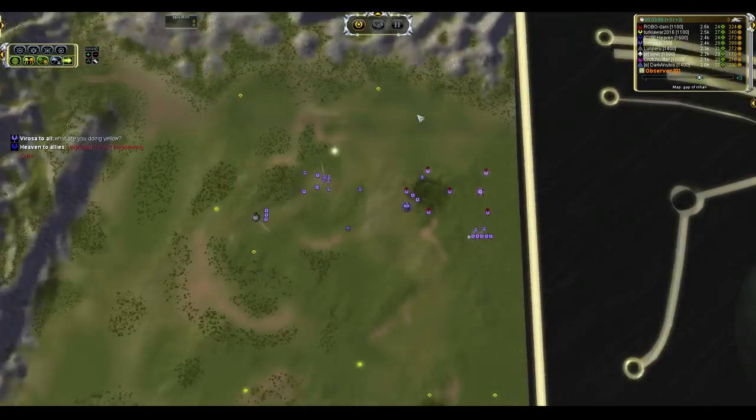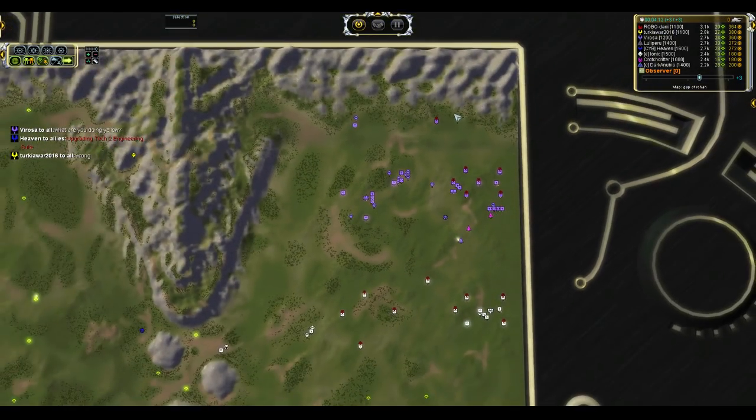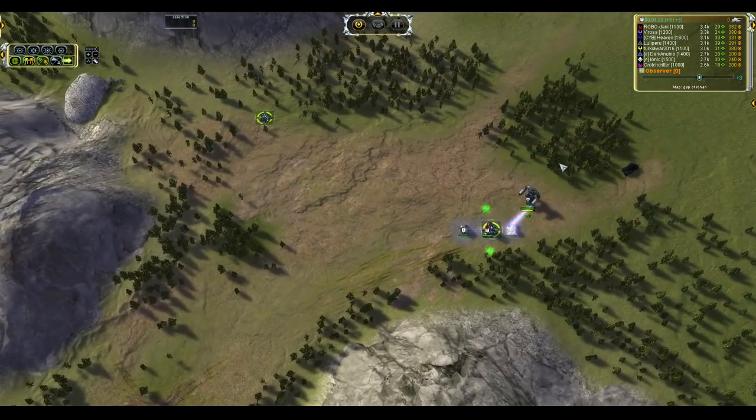Hydro Power Plant is down to about halfway, and that Bomber is going to die to these two Interceptors. Literally nothing killed on that side. Unfortunately, sometimes people just get bad luck on their T1 Bombers, and I think Yellow pulled a short straw on that one.